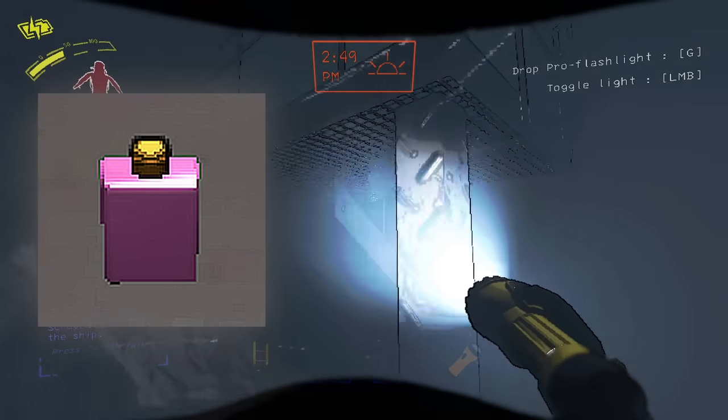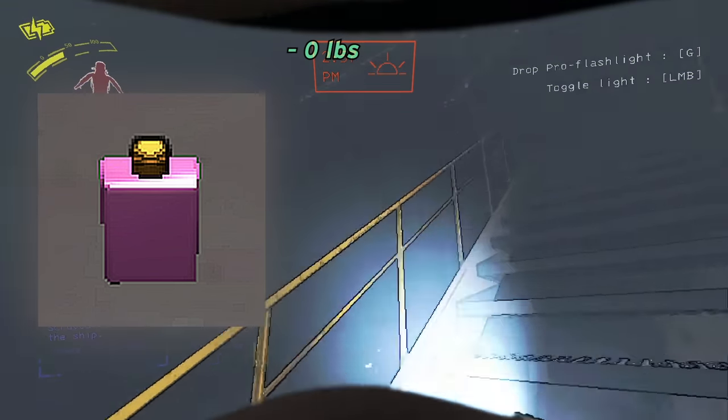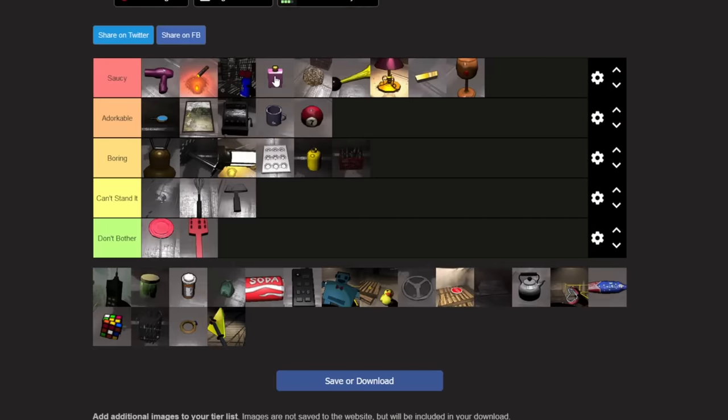Perfume bottles — besides making me feel like a boss when I hold them, they're pretty much an easy grab-and-go whenever I see them, as they don't weigh anything and are worth an insane 76 credits. They spawn the most on the three hard moons, but I think I've seen one on March as well. These are the easiest S tier so far.